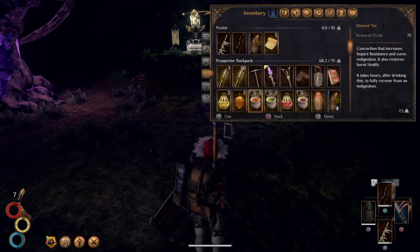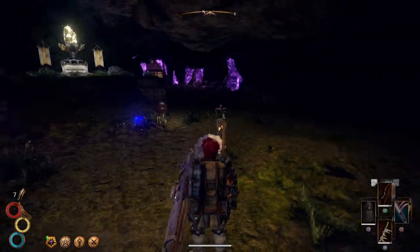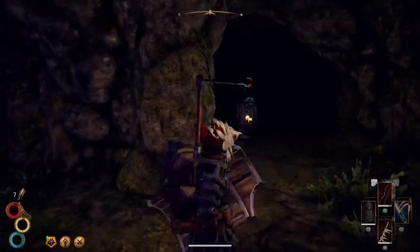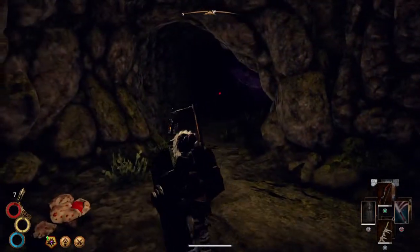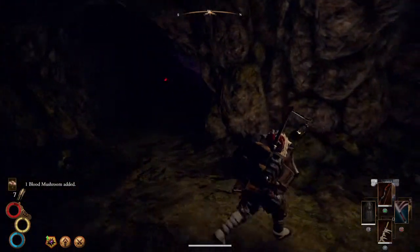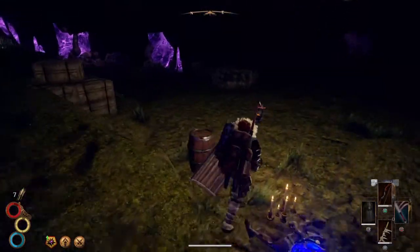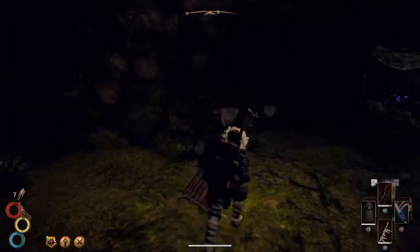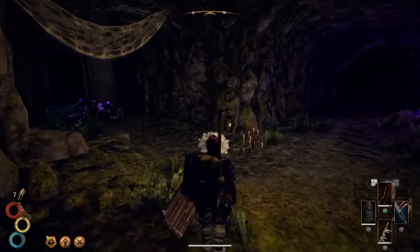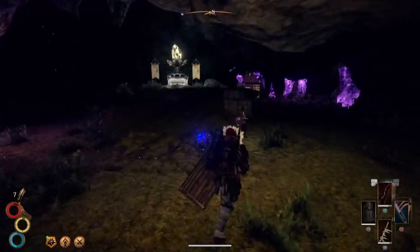Let's turn on the lantern and take a closer look at this room. There is a tunnel back here. Looks like there's a creature there, so we're going to pull back and take a closer look at this cavern and see if there's another exit. Looks like there's another exit on that side, and this is where I came in.